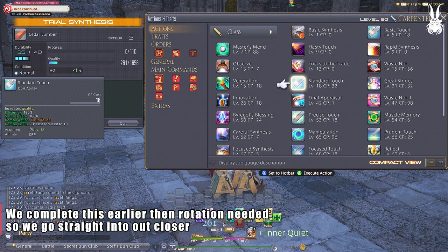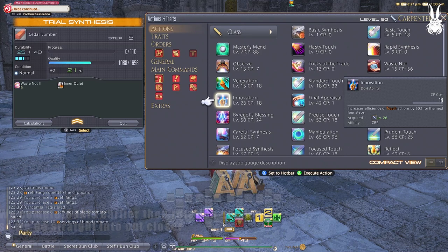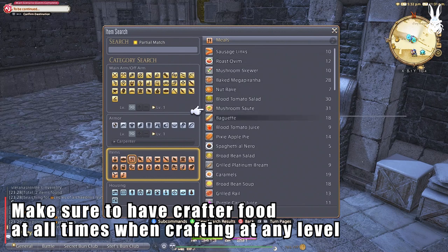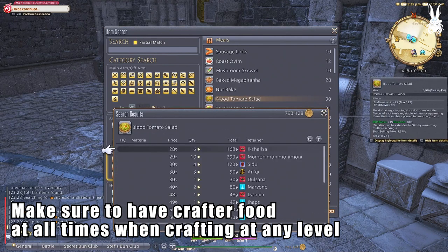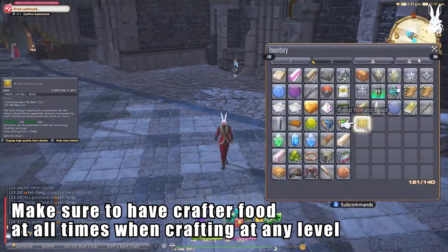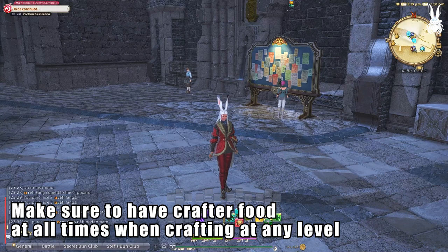If you notice throughout this video that you are completing certain parts of crafts quicker because of better gear or food than I reference, then feel free to experiment with omitting a step or adding a step to see where you land. One trick that all new crafters should use is making sure you have crafter food going. I went with Blood Tomato Salad — it is so cheap and it gives an extra 22 CP. There are better ones out there, but it all depends on how much gil you have. Keep in mind, the more CP, the more abilities you can use.